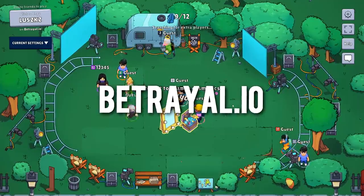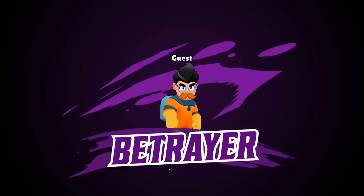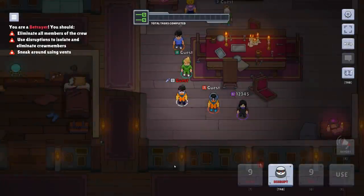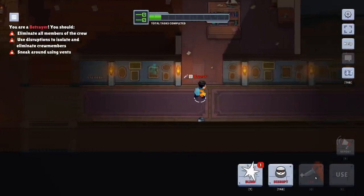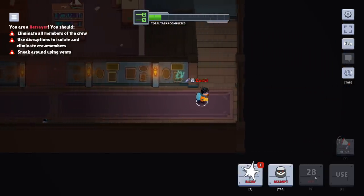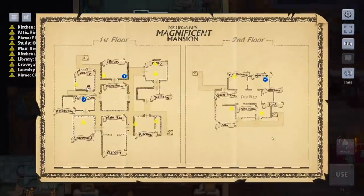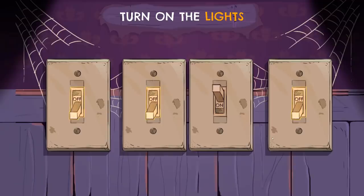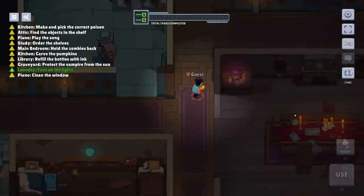Betrayal.io is very much Among Us, but in the browser. The concept being that you're part of a movie called Betrayal, where your task is to act out the roles of Betrayer and the crewmates. The Betrayer needs to use distractions to kill the crewmates, and the crewmates need to complete all the tasks to win. The actual concept is straight-up ripping off Among Us, but all the tasks are different and graphically the game is pretty cool. Overall, it plays quite well if you want to quickly hop on and have a match, but I'll have to play more to see if it's worth sinking more time into.